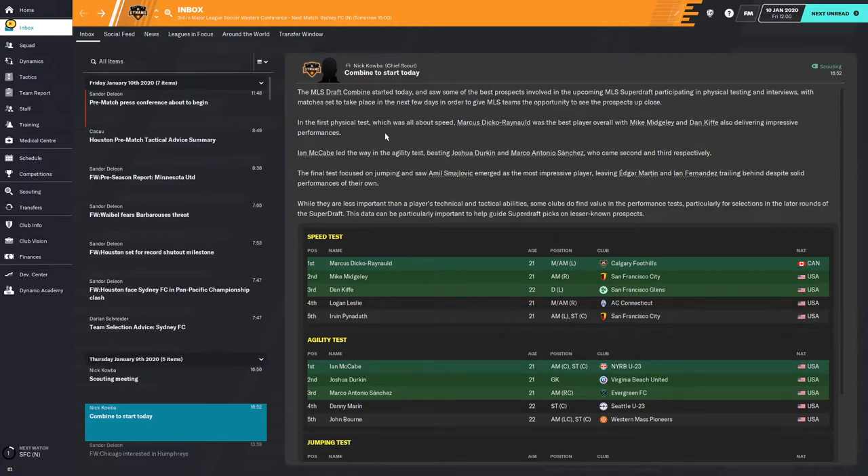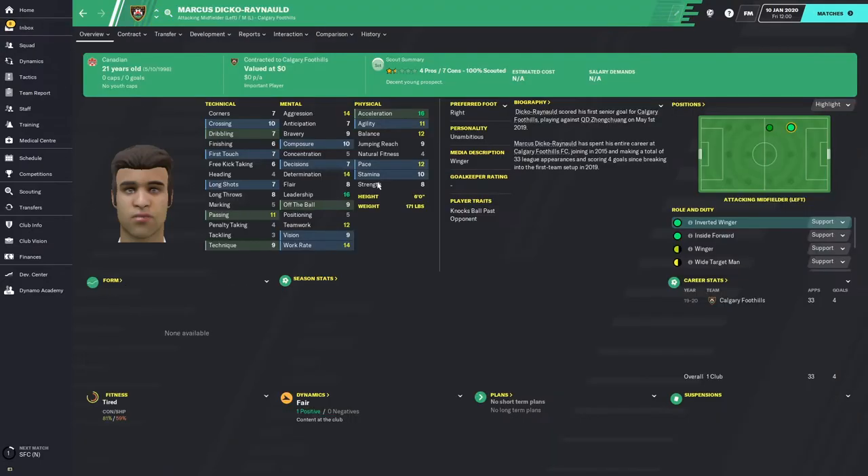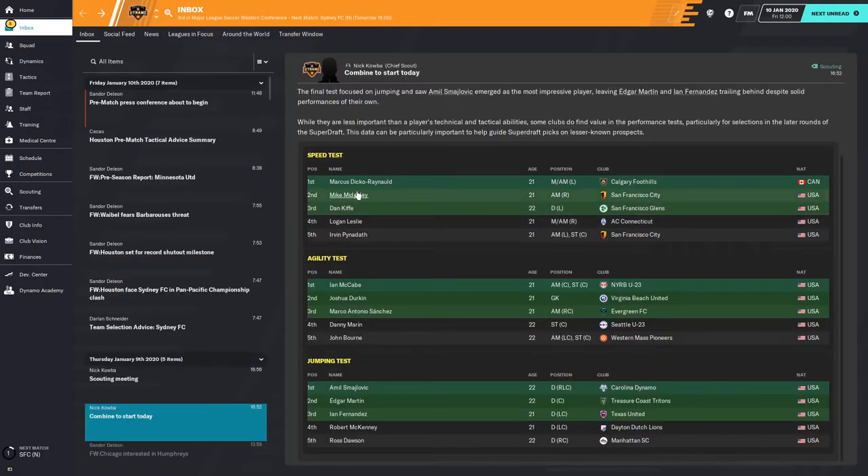In the first physical test, which was all about speed, Marcus Dicco Reynold was the best player overall, with Mike Midgley and Dan Kiff also delivering impressive performances. It talks about the different tests — agility tests, jumping tests. This first email doesn't go much into technical or tactical abilities, but it does give you an idea of the physical qualities of the players going into the MLS draft. You can look through the list — Marcus Dicco Reynold won the speed test. If you click on him, you can see he only has a pace of 12, but his acceleration of 16 probably means he quickly reaches his top speed, helping him win that test.